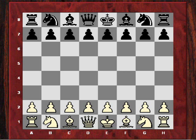Hi all, our instructive game today will have the theme of G-file attack. To demonstrate this theme, I'm going to choose the brilliancy prize game: Hoi Karsten versus Boris Golko, played in the Thessalonica Men's Olympiad of 1988.